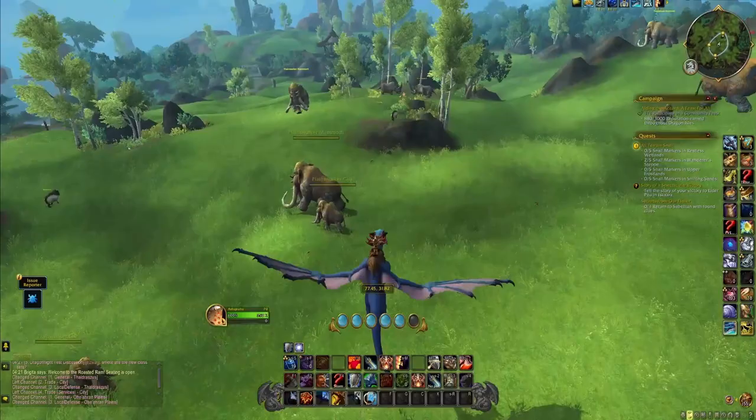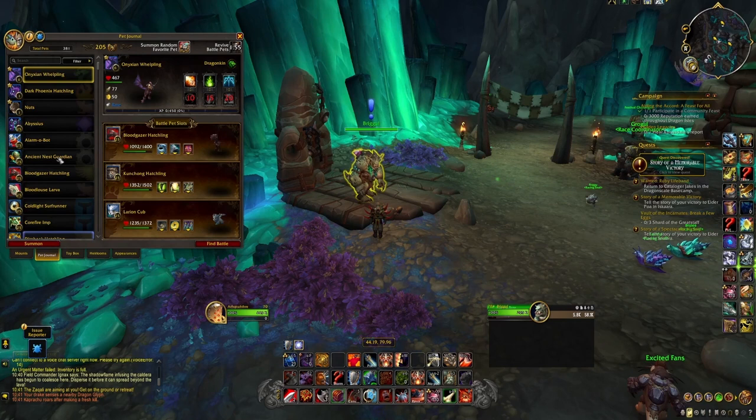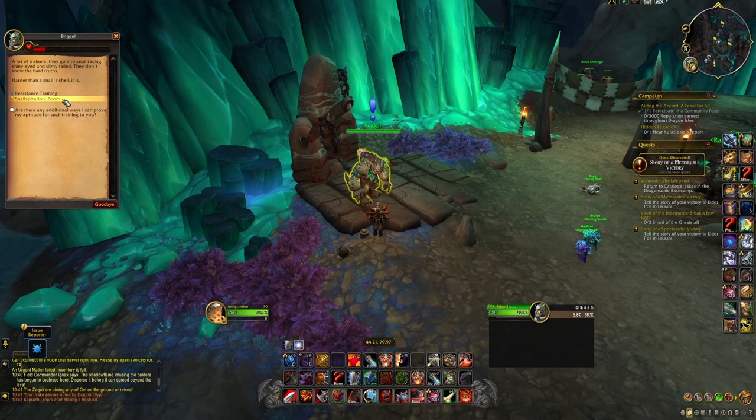There is also another way to gain reputation, and that is by showing Briggle different battle pet snails from outside Zaralek Caverns. Once you summon a max level snail battle pet near Briggle you will be offered a one-time quest called Snailspiration and then the snail's name. Completing these will give you 100 reputation each, and keep in mind the pets need to be level 25 or you will not be offered the quest.